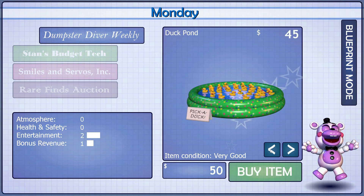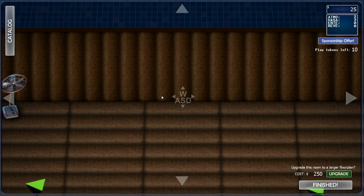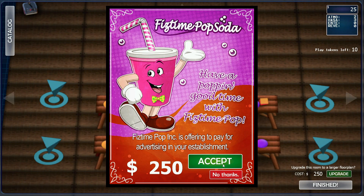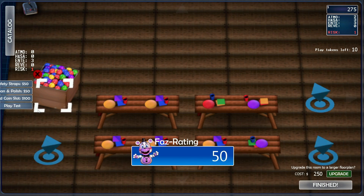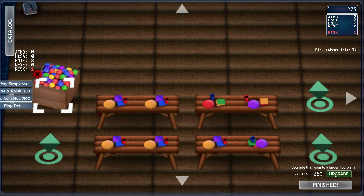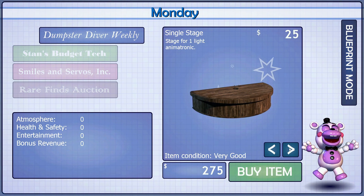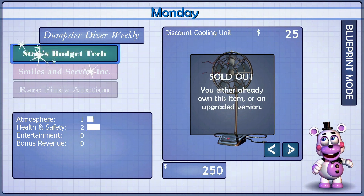You can buy party gear, stages for animatronics, games for children to play — all with the element of Risk. Risk comes into play with how dangerous the equipment you buy is; the cheaper the item, the more risk. You can earn more money by playtesting the games you buy — the higher score you get, the more Faz-Points you earn, with every 1000 points being $100. The more you buy, the more it unlocks. Once you're done building for the day, you move on to Stage 2: Survive.